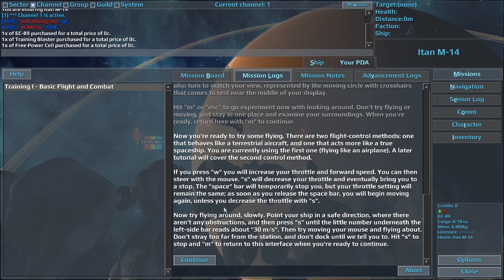A later tutorial will cover the second control method. If you press W, you will increase your throttle and forward speed. You can then steer with the mouse. S will decrease your throttle and eventually bring you to a stop. The spacebar will temporarily stop you, but your throttle setting will remain the same. As soon as you release the spacebar, you will begin moving again, unless you decrease the throttle.